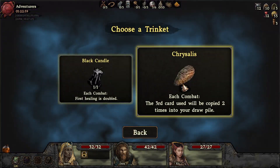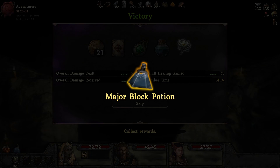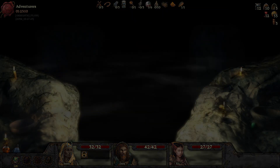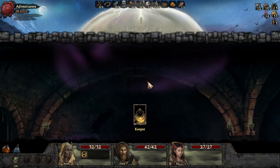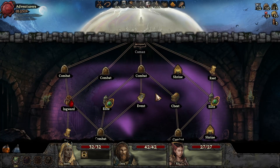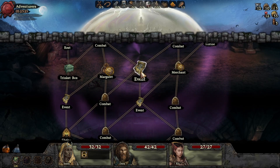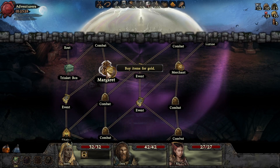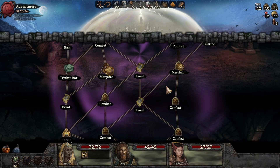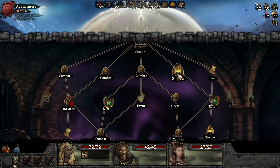Each combat, first heal is doubled. Each combat the third card used will be copied two times into your draw pile — oh my god! Do we have any cards that are the best in the world? I guess we could use it on the fire swarm or the heal, potentially. Major block potion — I'll take it. Glowing emerald, just looks important. All right, keeper — we're coming for you. We've got an elite fight, another shop or a trinket. Merchant! What's the difference — have we seen a merchant yet? We must have. Get an elite fight — we'll do that, we'll grind elite.